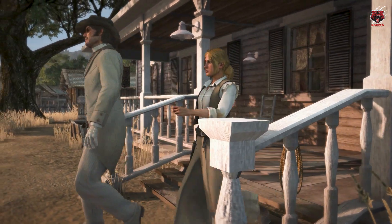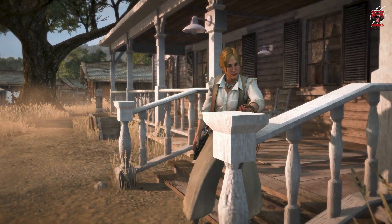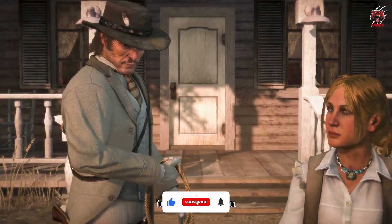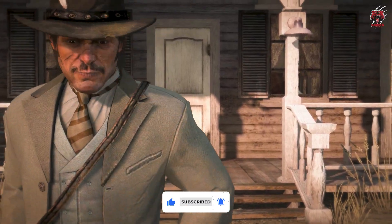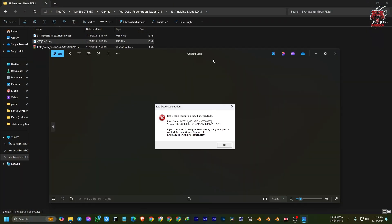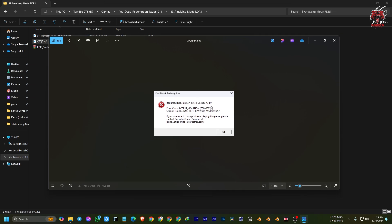Hello everyone, welcome back to my channel. We are back again with another tutorial. This will be a short tutorial about a Red Dead Redemption crash problem. If you are having this type of crash problem — Red Dead Redemption exited unexpectedly after opening the game and it crashes — this error is because of the following.